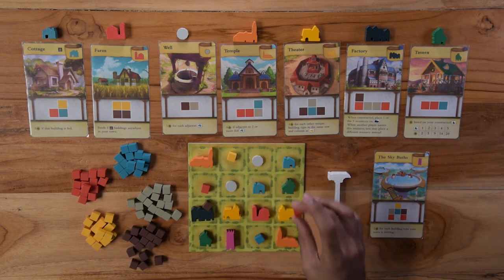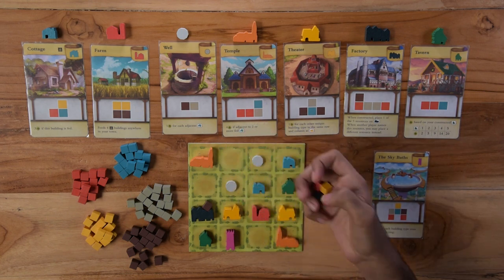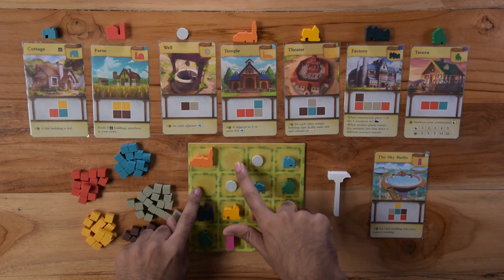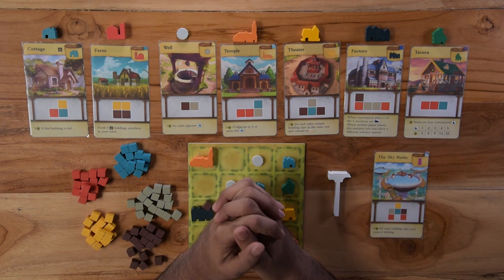When everyone has finished their town, the scores are tallied based on the structures built. Players may have ended their games at different times — that is very normal. You remove all the resource cubes that are remaining and each empty square is a negative point. In case of a tie, the player who has the fewest turns as master builder wins. If the tie persists, then the player with the least empty squares left is the winner. If you're still tied, you share the victory. Thank you and now you know how to play Tiny Towns.